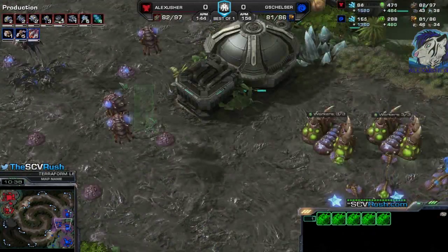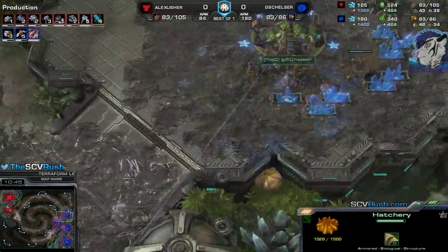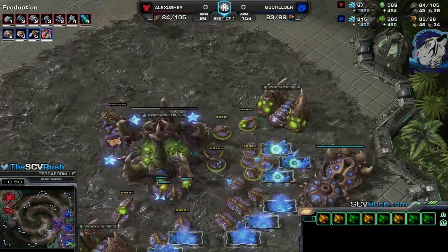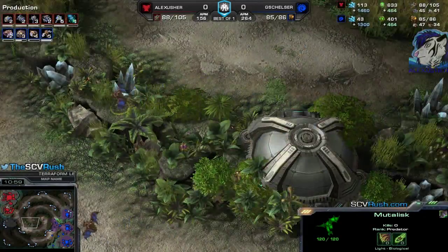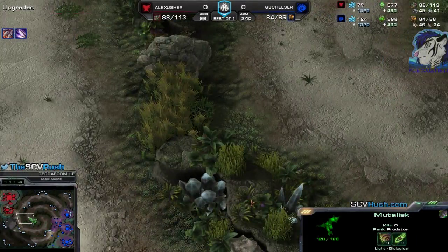That's basically what you do against such a defensive Roach opener — try to lure the Roaches up here and move into the main base and natural and kill everything. Mutalisks are on the way — two out so far, which is not ideal. You shouldn't show them yet. His creep spread is not the best, his upgrades also not the best — there are almost no upgrades.